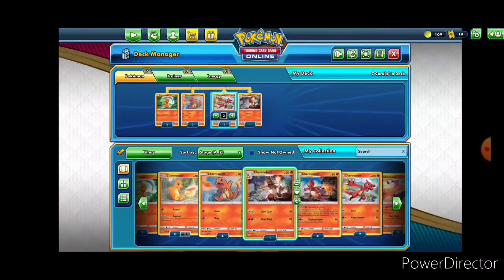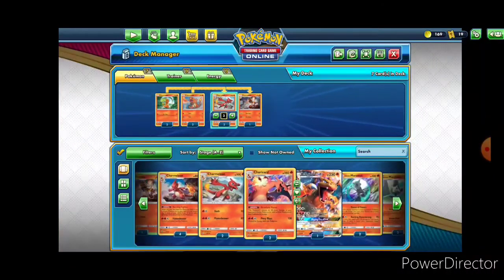Now, the general formula for setting up an evolution set if you're going all the way up to three is: you want four of the basic, three of the stage one, and two of the stage two. But we are going to be breaking that last rule a little bit here, and I'll discuss why in a minute.